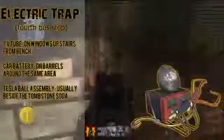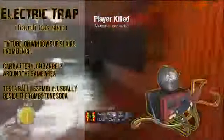Next we have the electric trap, which we've actually seen before, though at the time we didn't quite know what it was. It's made from a TV tube which is on the windows upstairs from the bench at the bus stop, a car battery sitting on the barrel around the same area, and a Tesla ball assembly found usually beside the Tombstone soda. From the picture it doesn't look like much, but I'm sure it either kills or stuns zombies for a short period of time.